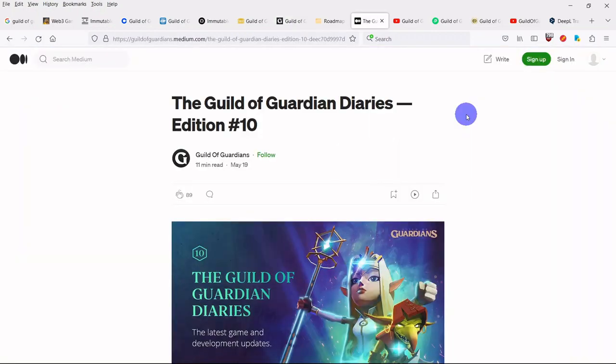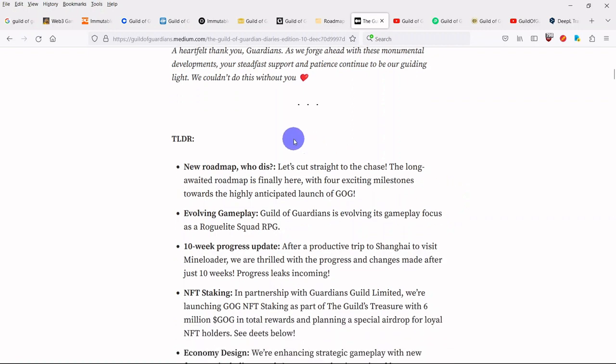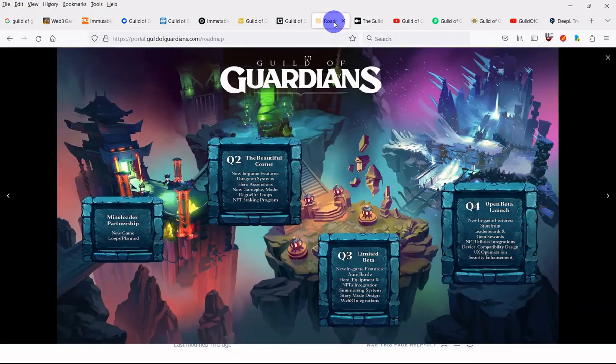Even without the full game, the developers have had a lot of new announcements recently. In May, the developers were thrilled to unveil the highly anticipated Guild of Guardians roadmap. Crafted with precision, this roadmap zeroes in on their chief objective — the launch of Guild of Guardians. Although they have a myriad of community events in the pipeline, this roadmap is designed to highlight the key milestones they're aiming to reach as they journey towards the much-awaited launch of GOG.